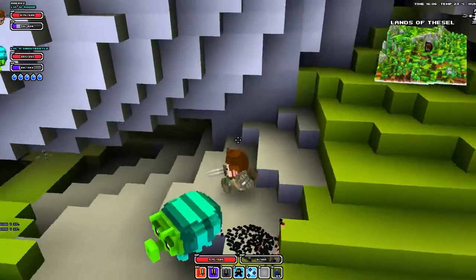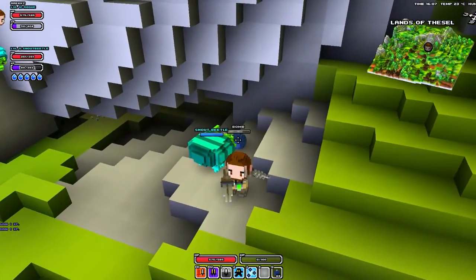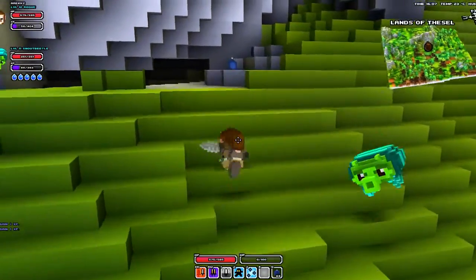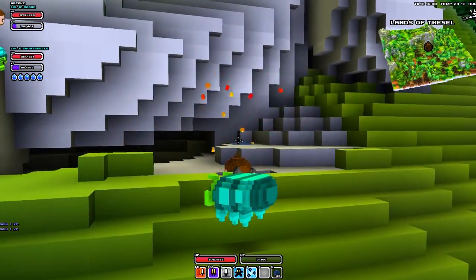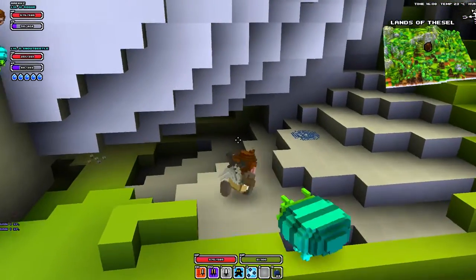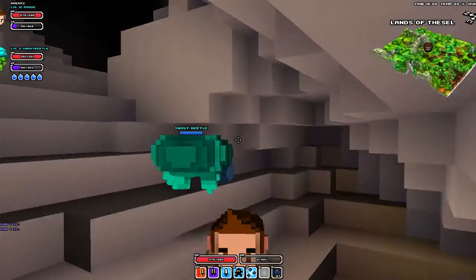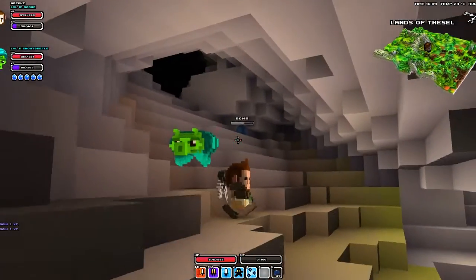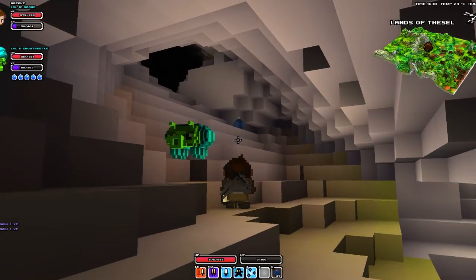So yeah, when you place down a bomb, you press Q, and then you look at it, you can see it's got a little fuse that goes down, so let's run away from it, because I don't want to get hurt. And then it blows up again. That one wasn't very exciting. Let's go further into here and try again. There we go, that's better.